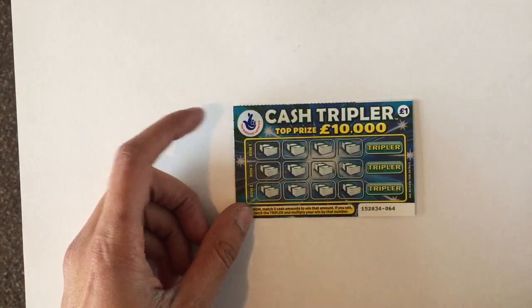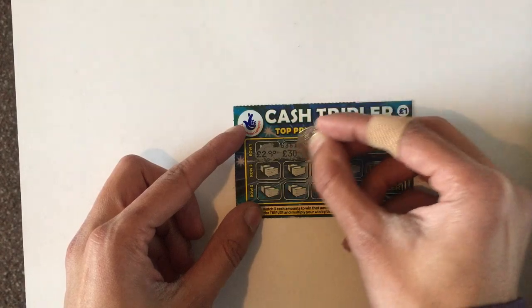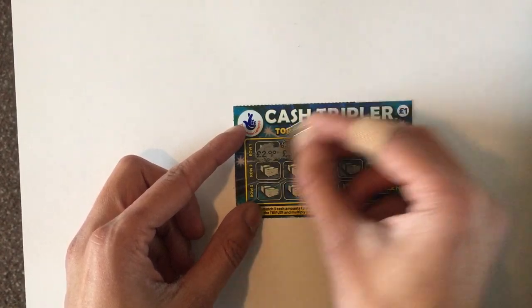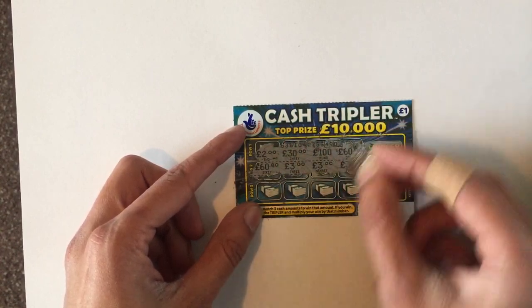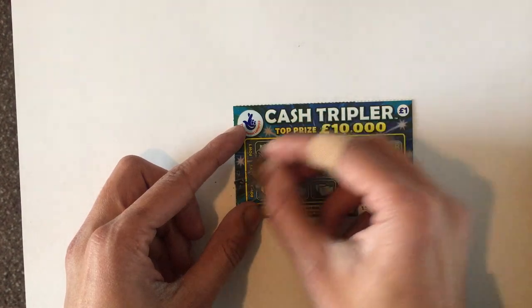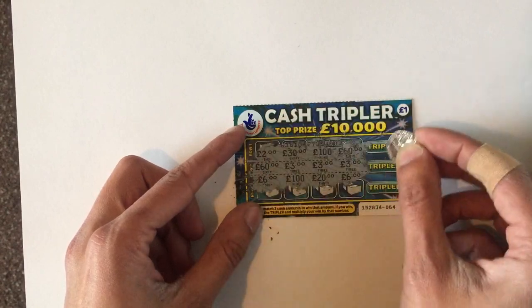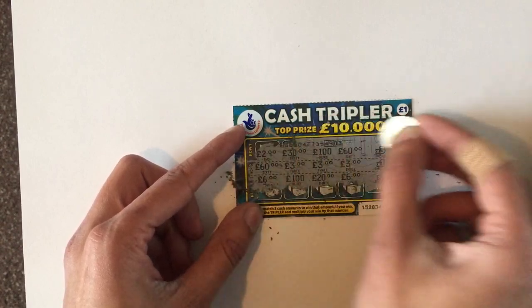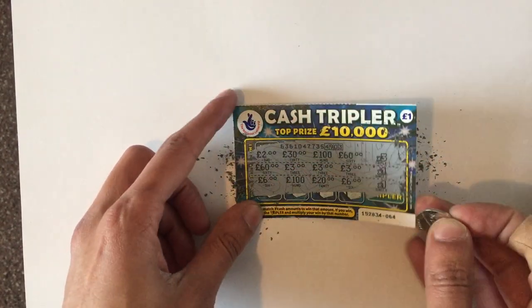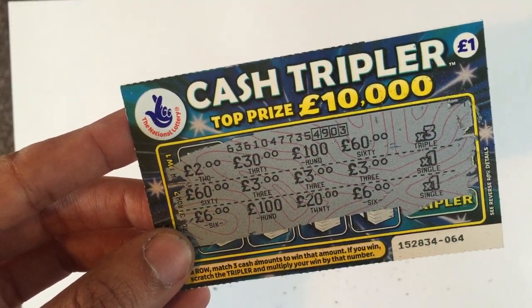Cash Tripler — this wasn't my choice. I just said to the cashier, just pick me any two pound one just to round it off to 15. So let's see what happens. We have a win — three pounds! Just one win there, times three, times the one. So first card we've won back three pounds — one, two, three. Not bad, three pound win so far.